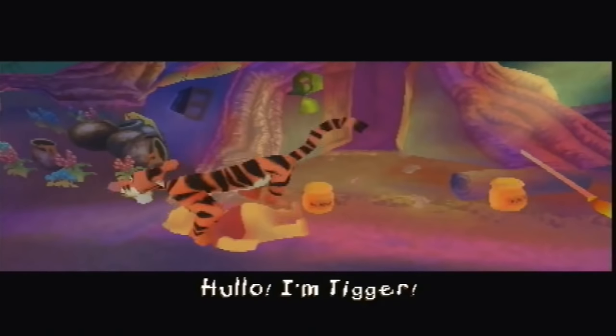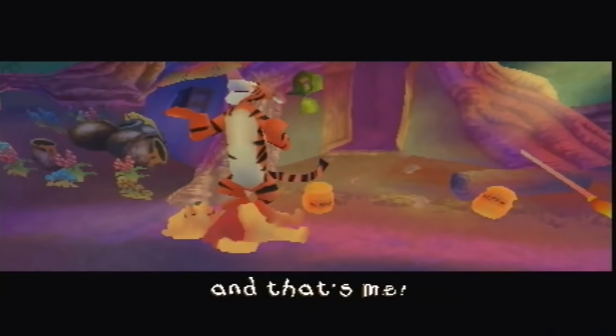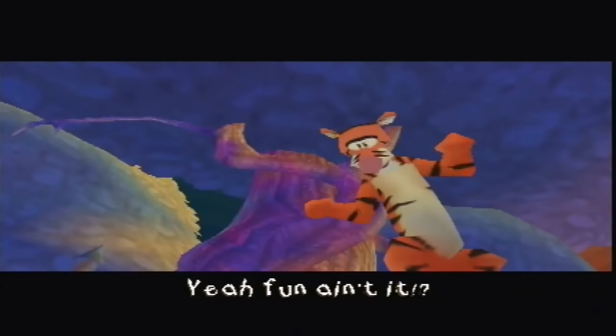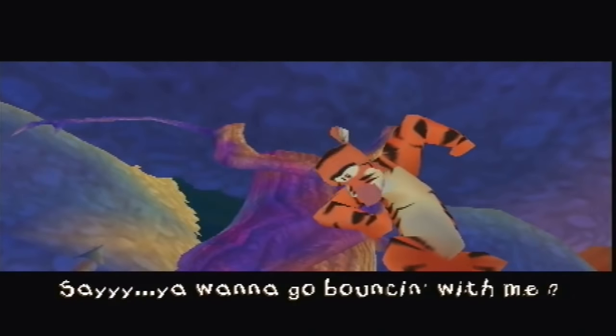The story begins with Pooh Bear, who is in a kerfuffle as his honey stash is running low and he has a party to get ready for. Along hops Tigger, who being the ADD-fuelled maniac he is, agrees to venture out into the 100 Acre Wood to find the pots of golden goodness to get the party started.